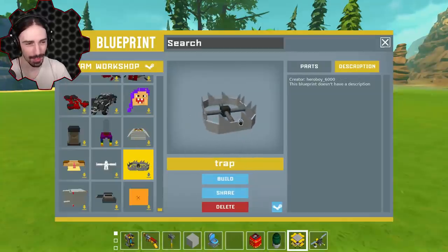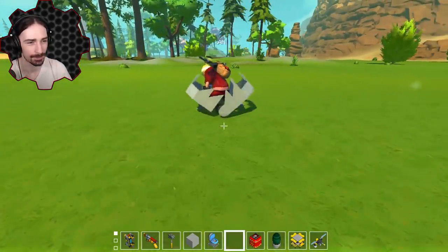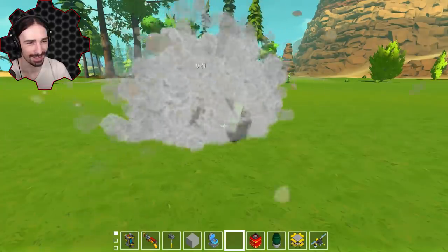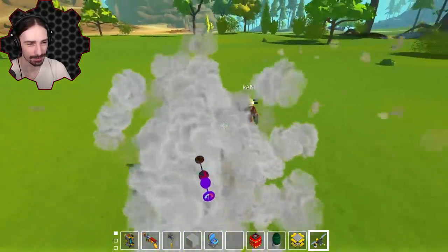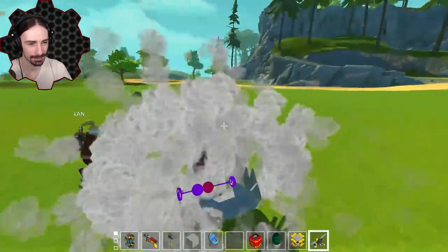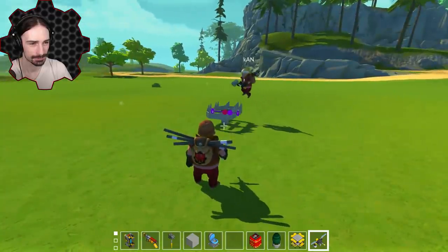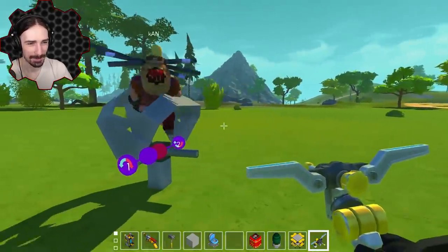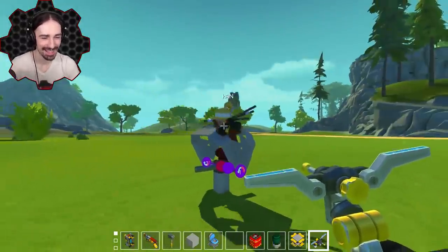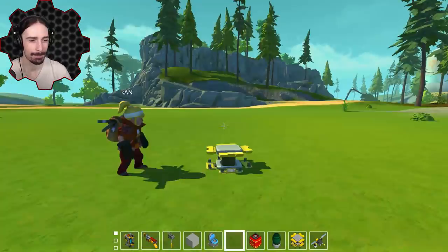I've got one that brings it back to basics — before computers existed. This is a classic bear trap by Hero Boy 6000. It actually kind of works! It hangs you up, though it's freaking out a bit. What if we weld it? Now if you jump in the middle — now you're screwed, you're trapped! I actually can't get out. There we go — that was really cool, a really neat one!